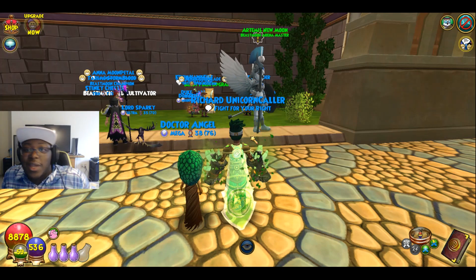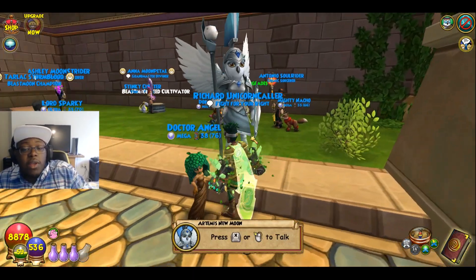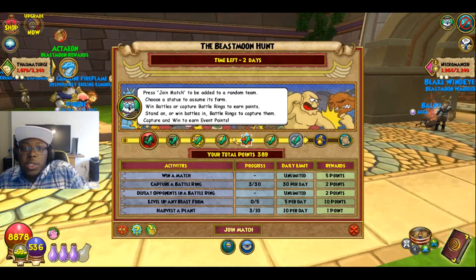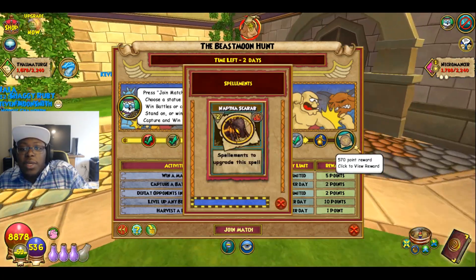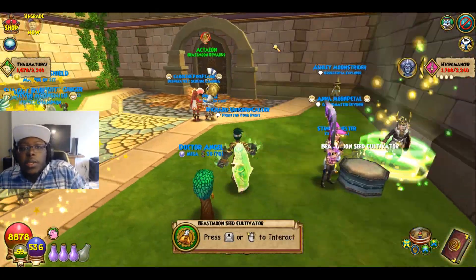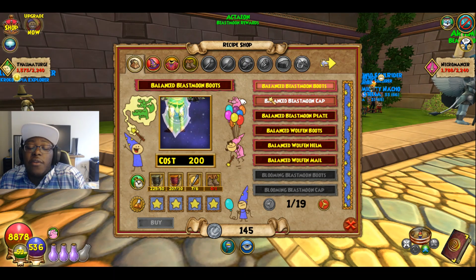Let's go to the Beast Moon arena. If you need more detailed help, Artemis Moonstone will give you a basic tutorial. Going back to the special event tab, under Beast Moon Hunt you'll see your personal progress bar — you get cool stuff like seeds, eldritch threads, treasure cards, and spellments. Make sure you level that up and check out your activities. You can also talk to Actaeon — he has all the recipes for robes and stuff like that.